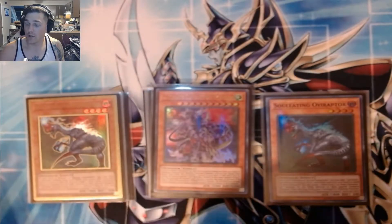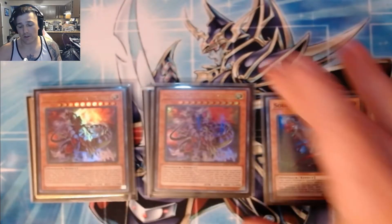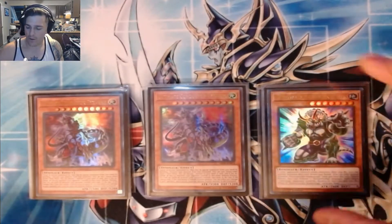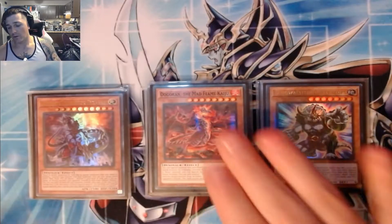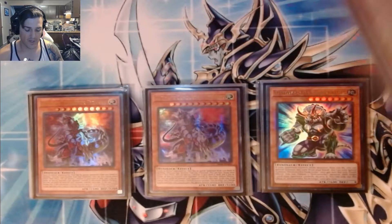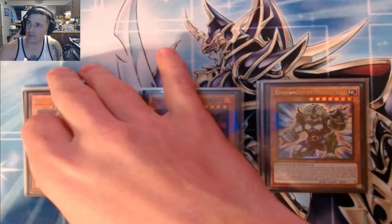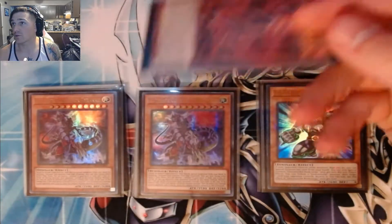For our big boys, we are playing two Conductors. Three is way too much since how searchable it is with Evolution Pill and Oviraptor. We're also playing one Pank and one Doguran. Doguran has been extremely live — it's a searchable Kaiju. Any Kaiju that's searchable is busted. We see it in Insects — they get to abuse it, so I guess Dinos are going to abuse it too.